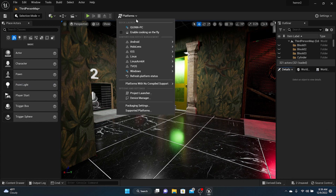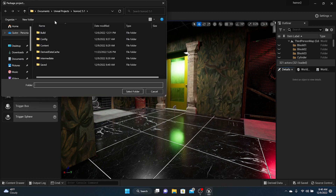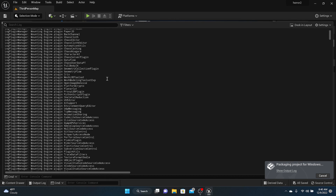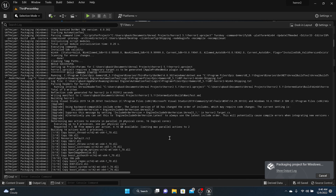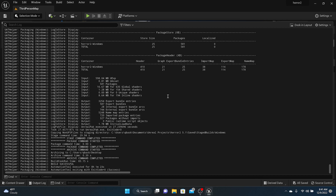Come up to Platforms, go down to Windows, and click Package Project. It's going to ask you where you want to save it — I'm saving it on my desktop so it's easy to access. Once you start packaging, you'll see the output log come up. It looks like Matrix code but it's showing you everything that's happening. Keep an eye on your output log and then wait, because this process also takes a minute.